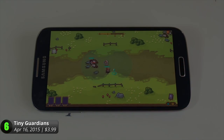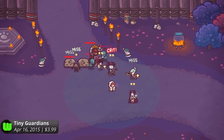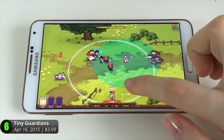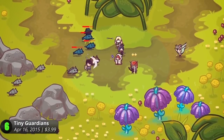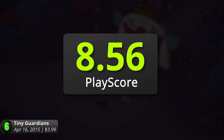Customize and upgrade each of them to create a devastating effect on the battlefield. Just like most TD games, it gets more difficult along the way and the wide utility of customizations and guardians will prove helpful to the game's central core of defense. So guide these tiny heroes and watch them grow to their most indomitable form. It has a PlayScore of 8.56.